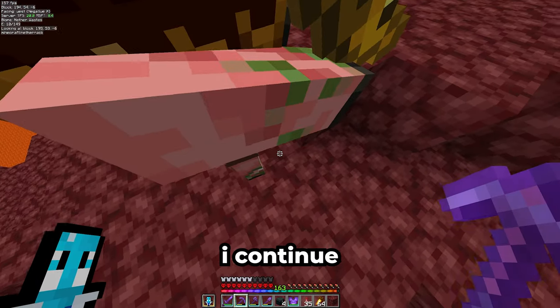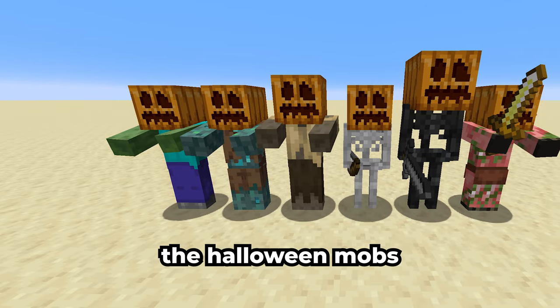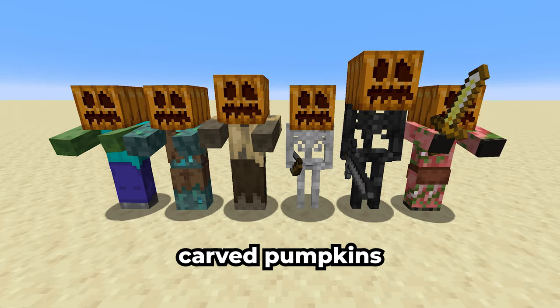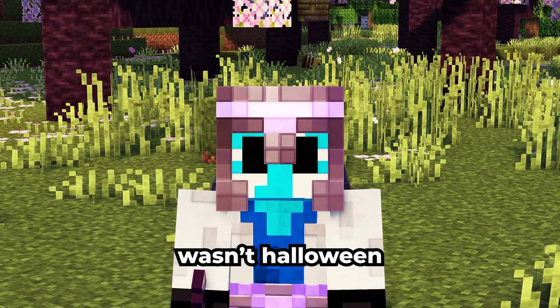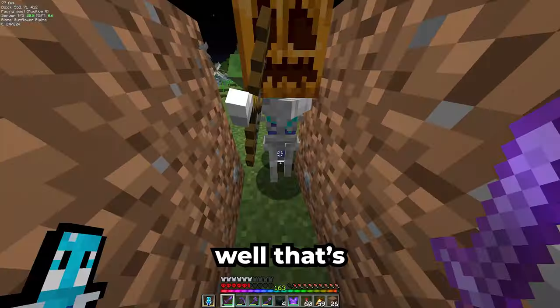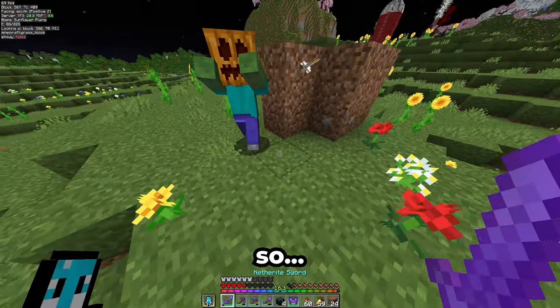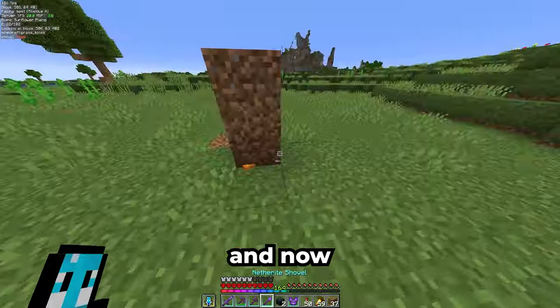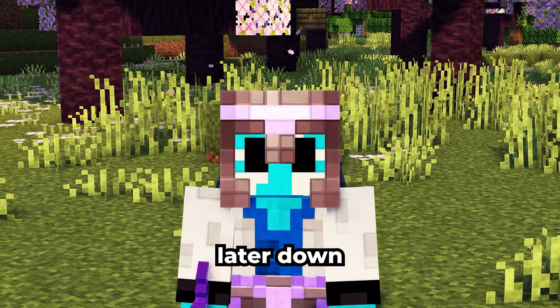Before I continue to build more farms, I want to capture a few mobs that only spawn today — the Halloween mobs. Certain mobs spawn with carved pumpkins naturally only on the 31st of October. You might ask, wasn't Halloween over two months ago? Well, that's definitely true, but I recorded this video back in October/November, so that's why these mobs spawned right now. And now I have two of each of them name-tagged and trapped. These will be used in a video later down the line.